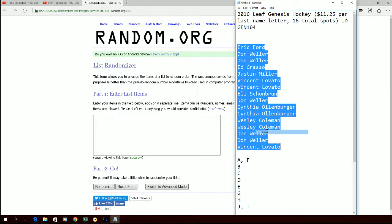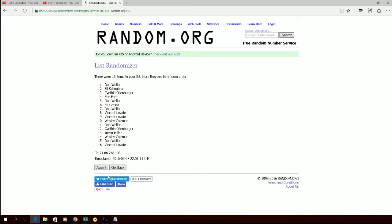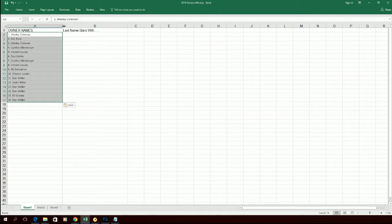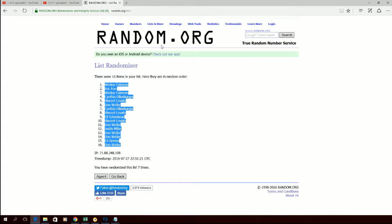Here we go, we got one, two, three, four, five, six, and number seven. Alright, Wes you're up there at the top, Don you are down there at the bottom. Everybody else is somewhere tucked away in the middle. Let's get our owner's names pasted in here. Alright guys, let's go ahead and get our last name letters.